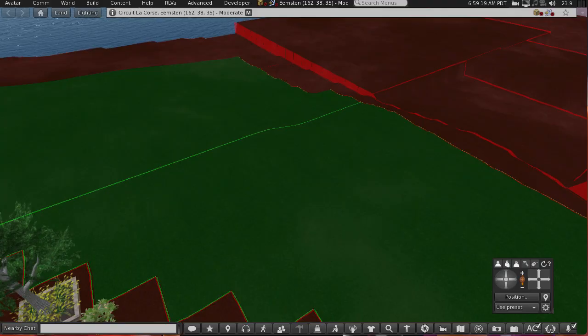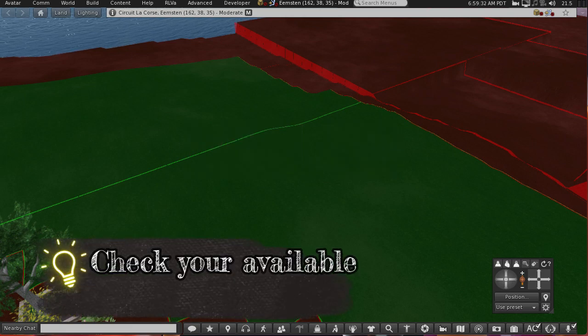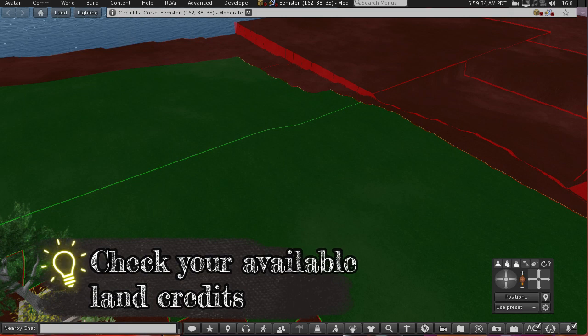So let's see how this works in practice. For this example, I have my parcel of mainland that I own and I would like to deed it to a group and make it group owned. Top tip: if you're thinking of owning more land or contributing land to a group, it's useful to check to see if this would take you into the next level of tier land charges before you purchase.